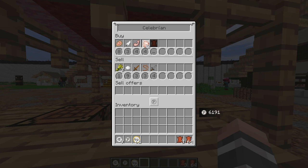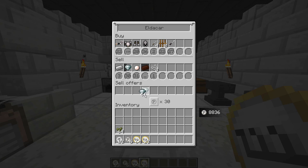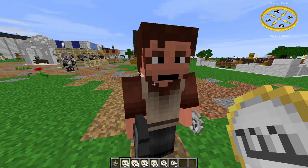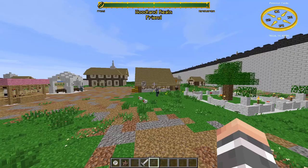After a certain amount of items are traded, the trader changes their complete set of goods and you won't be able to trade for a short time. If a trader dies, a floating coin appears and the trader respawns after a while — anywhere from a few minutes to over an hour. The chunk has to be loaded for the trader to respawn. This doesn't apply to traveling traders.